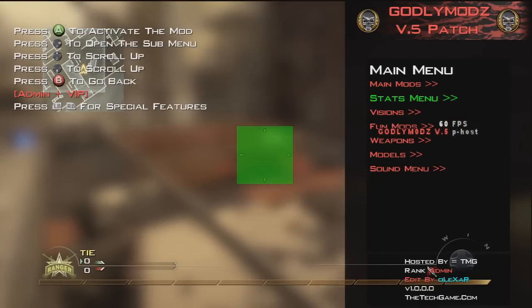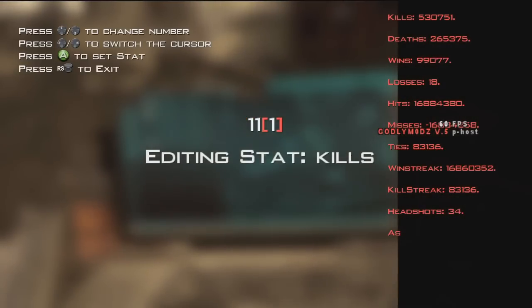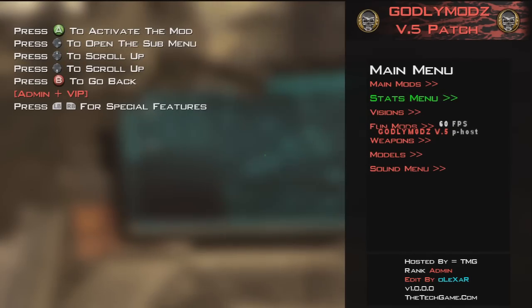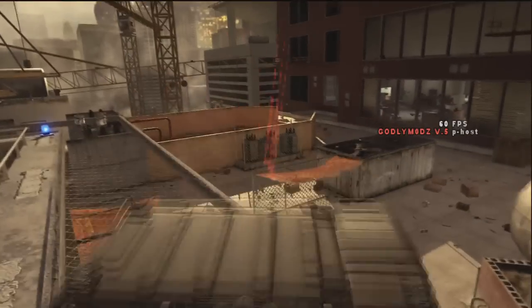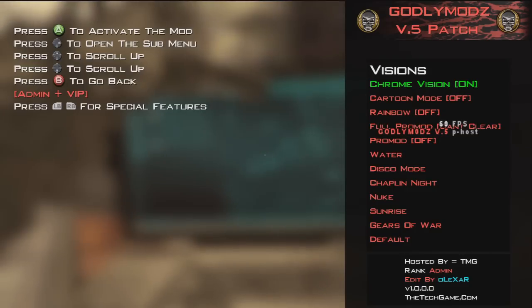Let's go to the stat menu so we can edit our kills. I'll just put something random — I'm not going to go into all of them once again. Visions — all these work guys. Chrome vision is here, it's off. I've turned it on and it goes on, which is pretty cool. And it goes off as well. Nice touch. I'll put pro mode on and set a couple of these.